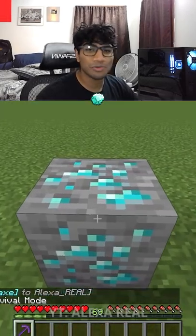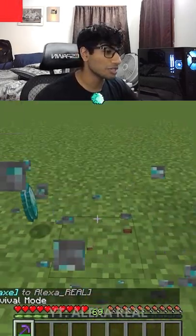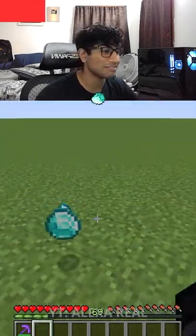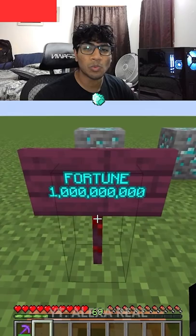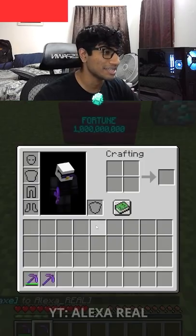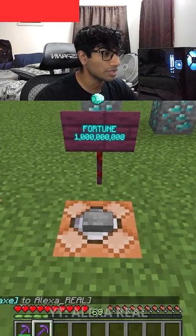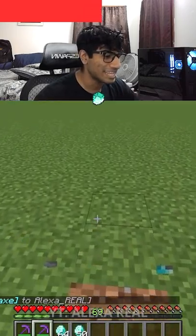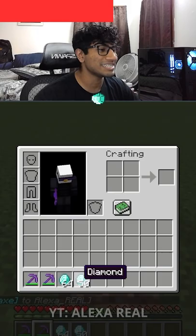This shows how many diamonds you get with different levels of Fortune. With Fortune 5 you get two diamonds, which is pretty good — double for Fortune 5. Here we have Fortune 1 billion, and this has to give at least a stack, right? It gives a stack and 50, which is pretty good.